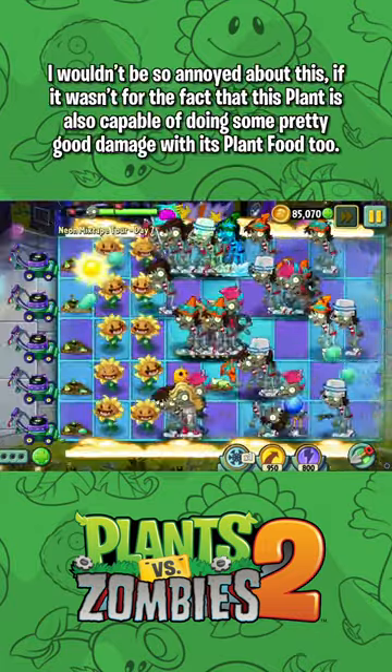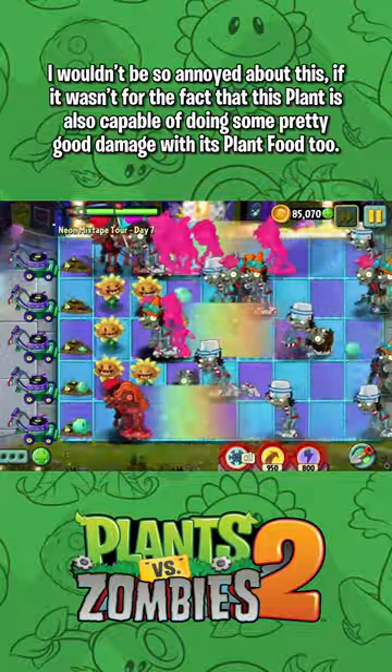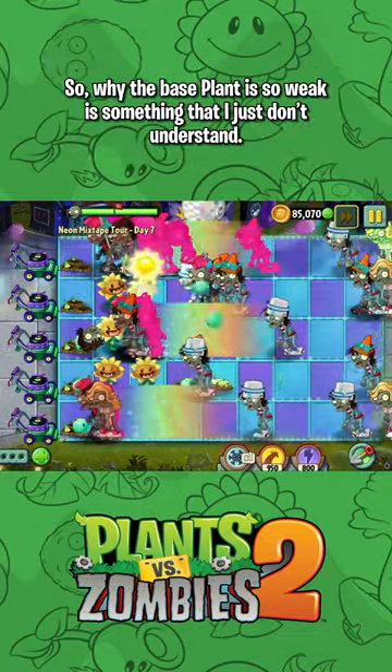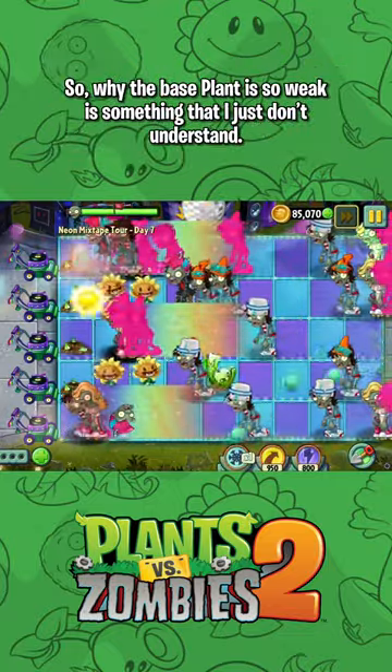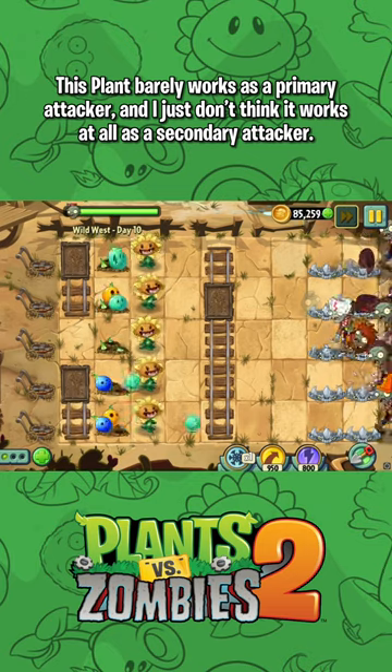I wouldn't be so annoyed about this if it wasn't for the fact that this plant is also capable of doing some pretty good damage with its plant food, too. So why the base plant is so weak is something that I just don't understand. This plant barely works as a primary attacker, and I just don't think it works at all as a secondary attacker.